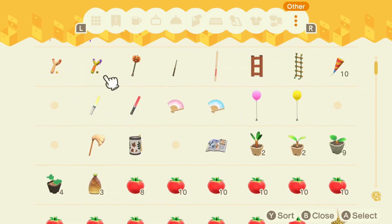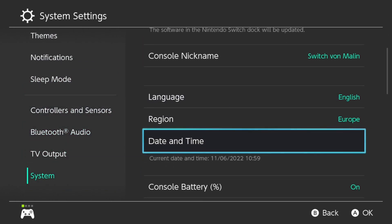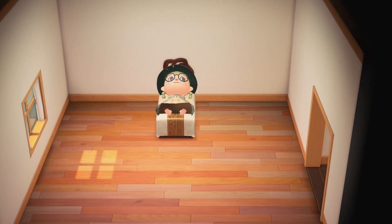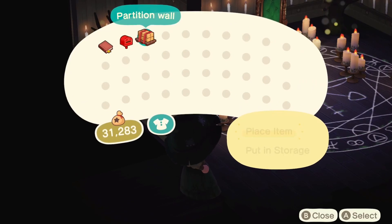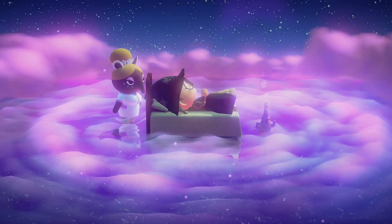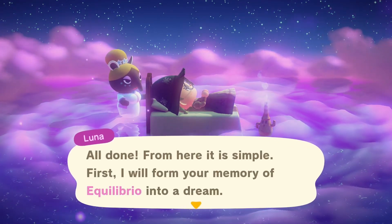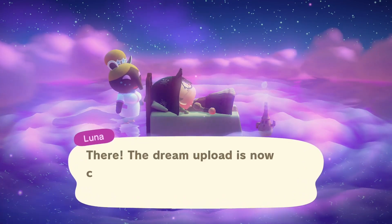Now it's time to upload! First, check your time again — with all those steps, time may have passed, so time travel back to your desired time if needed. You'll also need an accessible bed in your house. I didn't have one, but I used a trick: I picked up a wall I'd placed, snuck into the hallway, placed it back, and put a bed in a small room not visible in the dream. Then go talk to Luna about uploading your DA. Make sure to screenshot or write down your dream address — you can also ask her again later. She'll also ask if you want your island visible in random dream visits, which is up to your preference.